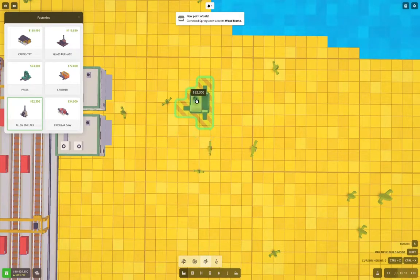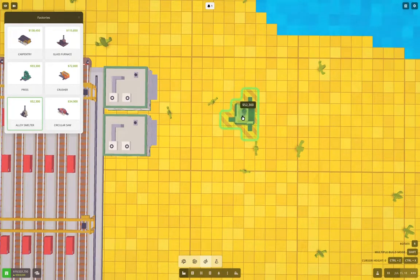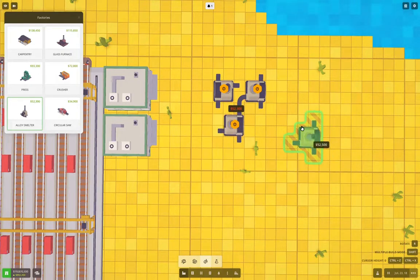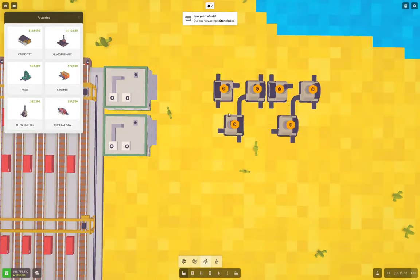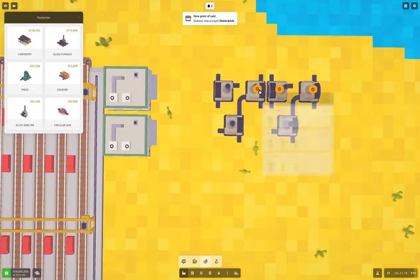Each smelter will need coal coming into them up the middle. So we'll set up the layout like this - two setups for the smelters. This will be iron bar production here and this will be steel bars. Let's now do some conveyor magic.